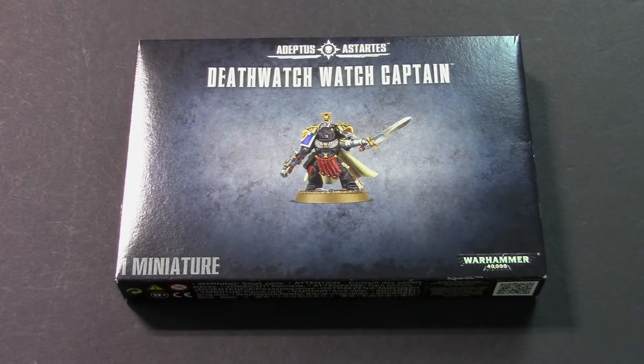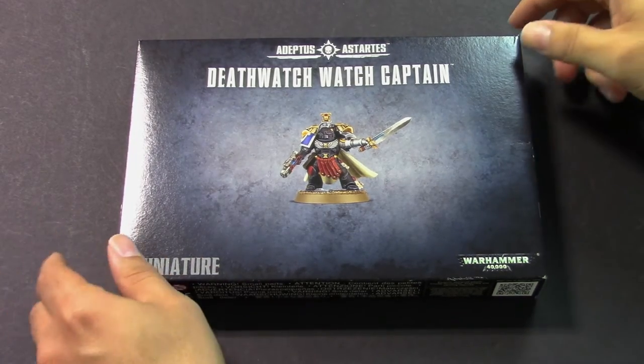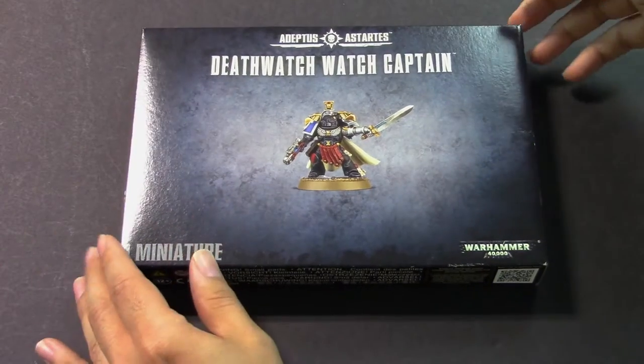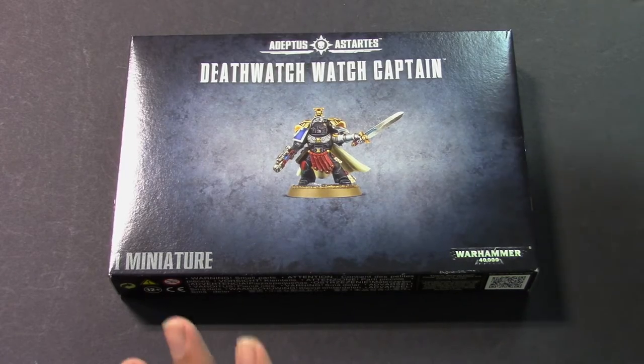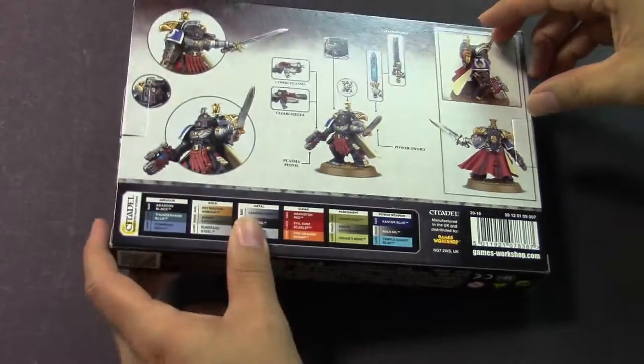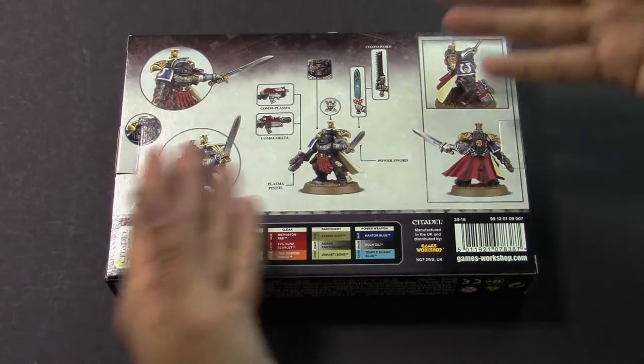Alright Evan, it's our favorite new commanding officer: the Death Watch Watch Captain. Everyone out in internet land, say that three times fast and then drink a Red Bull. If it seems really familiar, it's because it is — this is the Space Marine Captain miniature that's been around for years, except as we'll show you, this one has been glammed up with some Death Watch accessories. Makeover!